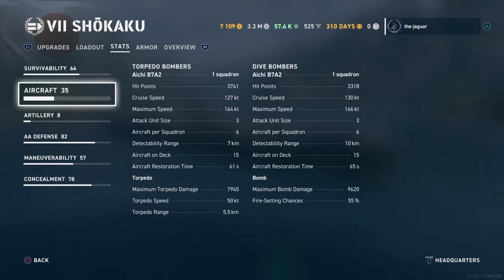Let's look at the aircraft, starting with the torpedo bombers. Hit points is 3,741 for the entire squadron. Maximum speed is 164 knots, which is faster than any of the American airplanes. Attack unit size is 3, with six aircraft per squadron, 15 aircraft on deck, and a restoration time of 61 seconds. Maximum torpedo damage is 7,945, which is the highest torpedo damage in the game for aircraft carriers. Torpedo speed is 50 knots, and torpedo range of 5.5 kilometers is higher than American counterparts.